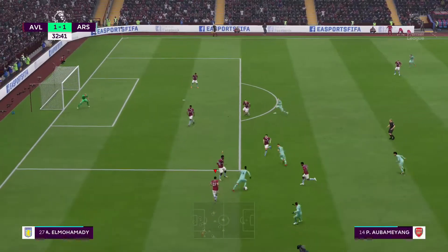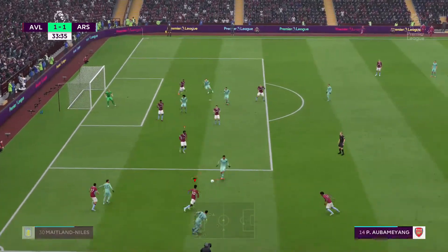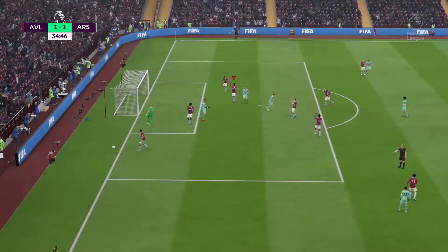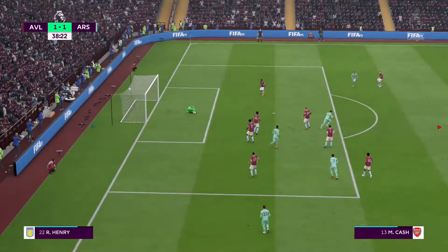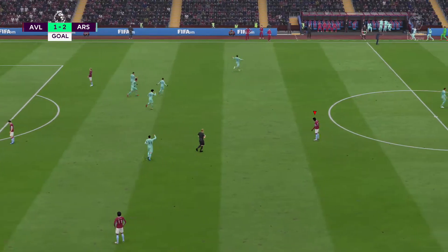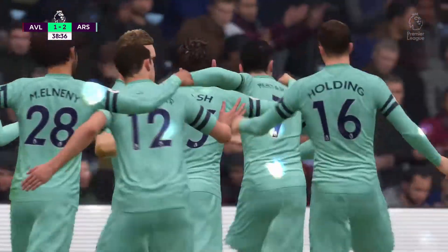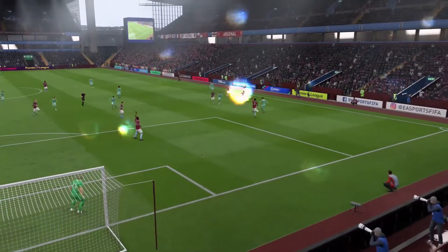Onto the action at 32 minutes - Arsenal have got the ball on the left hand side, playing it around and I just can't get hold of the ball. Horn managed to get down to a good shot at 37 minutes. Then it's Matty Cash - a pass from Aubameyang as he's on the floor. How did he get hold of the ball firstly, and secondly, how did he make the pass so accurate that Cash can just run onto it and smash it home?